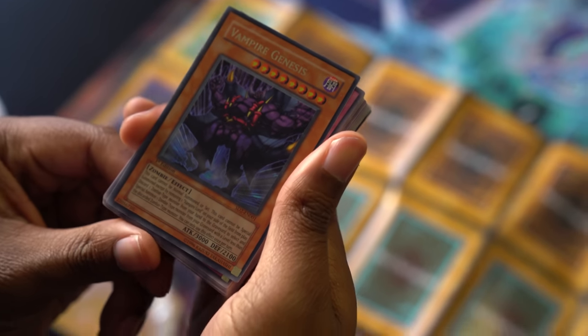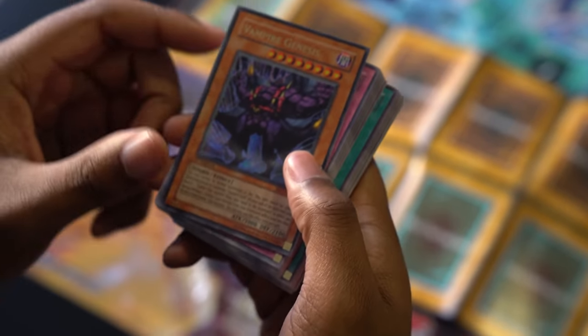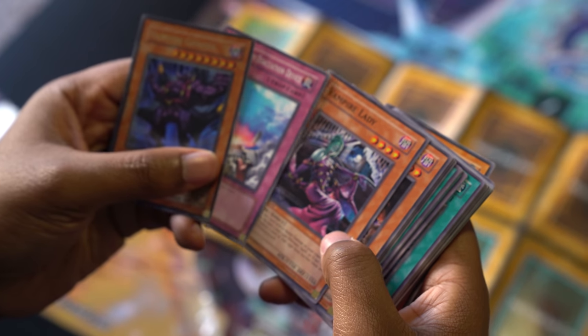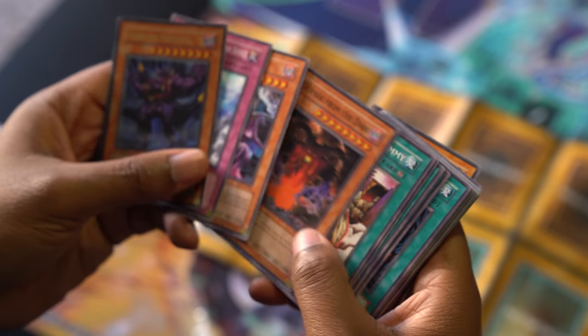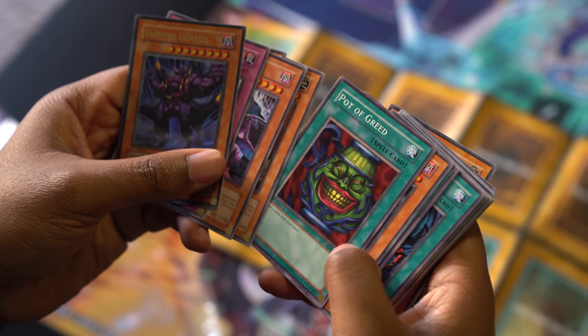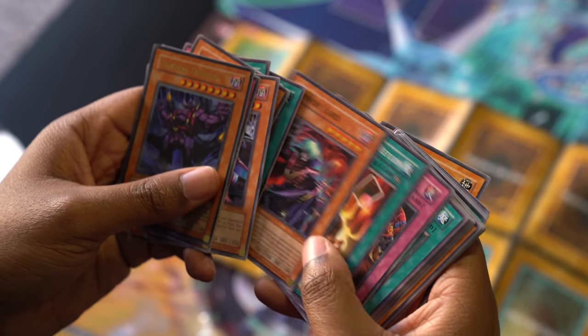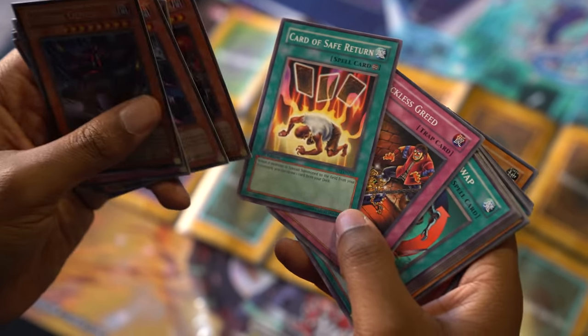Vampire Genesis, first edition. Structure Deck two. There's no order here. Vampire Lady, Despair from the Dark, Call of the Mummy, Pyramid Turtle, Pot of Greed, Giant Trunade, Magic Jammer, Heavy Storm, Card of Safe Return.